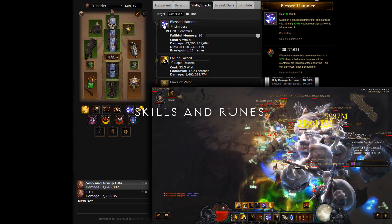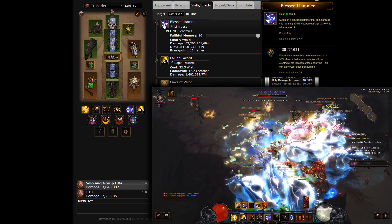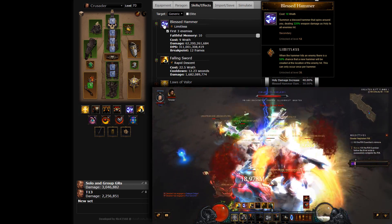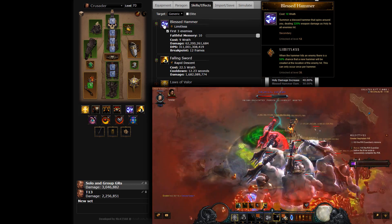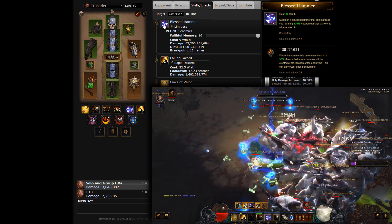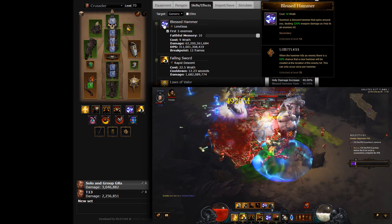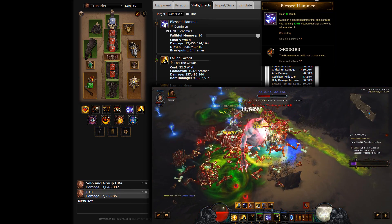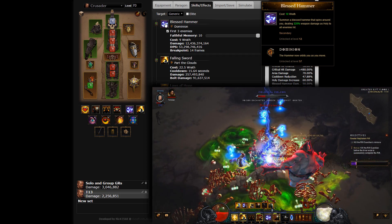Blessed Hammer is the primary spender of the build. Empowered to a competitive DPS level through the Seeker of the Light set and its dedicated shield, Guard of Johanna, Blessed Hammer receives double the benefits from the Holy Rune Limitless. It is also the cheapest spender in the Crusader arsenal, made even easier to manage with its companion bracers, Gabriel's Vambraces. With these factors in mind, you will be able to maintain your Wrath reserves despite the high attack speed of this one-hander build. If you transition the build into regular rifts, it is advisable to swap Limitless away for Dominion — the orbiting hammers are very convenient in clearing trash as you move between elite packs.